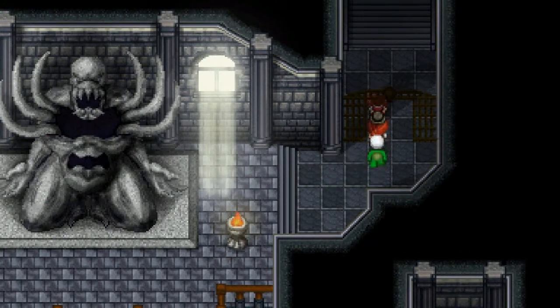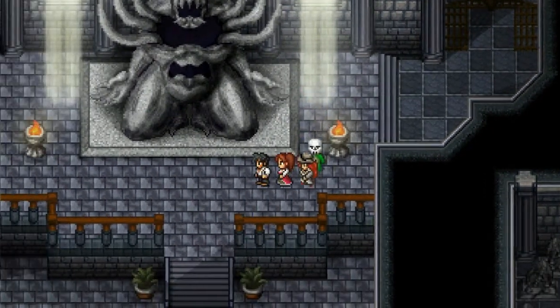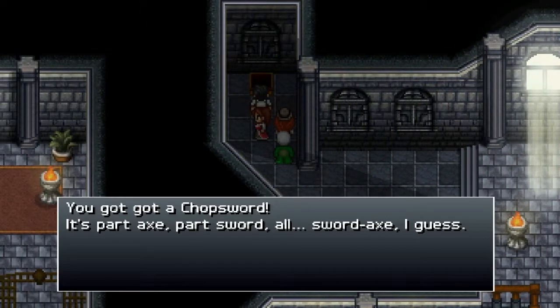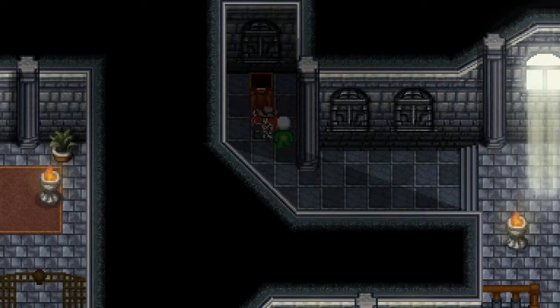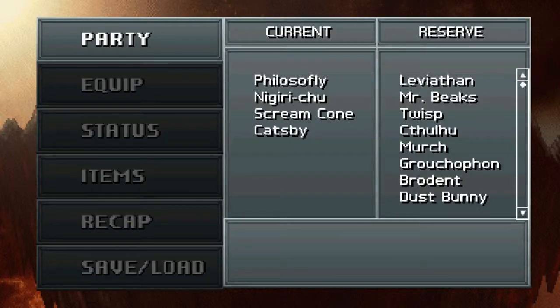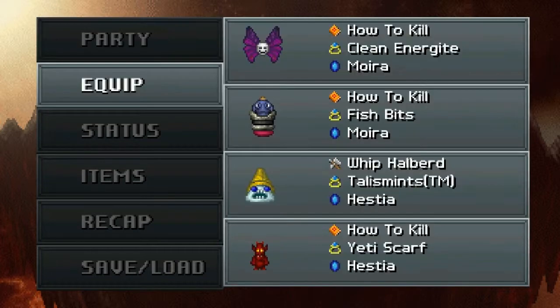Like, what kind of situation are you going to use it in where it isn't just going to be like 'yeah that ability you used - you're just not going to use it this time'? It's basically like a stun but worse, because if you stun a person they still eventually use their attack. You take away their MP and they just don't get to do that attack and have to wait until their next command turn comes around again.